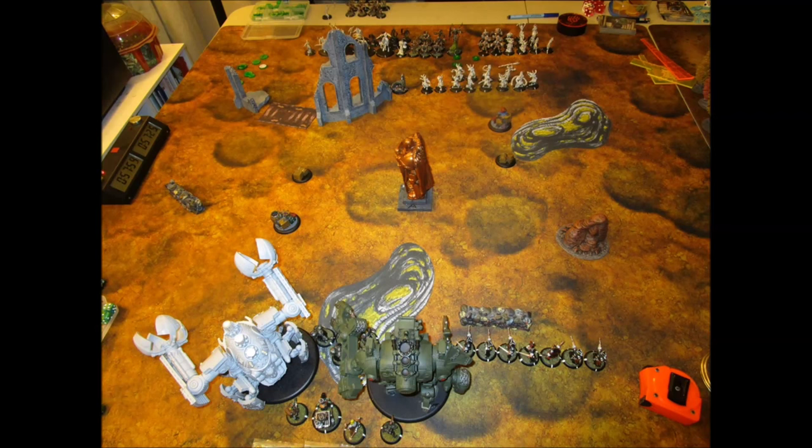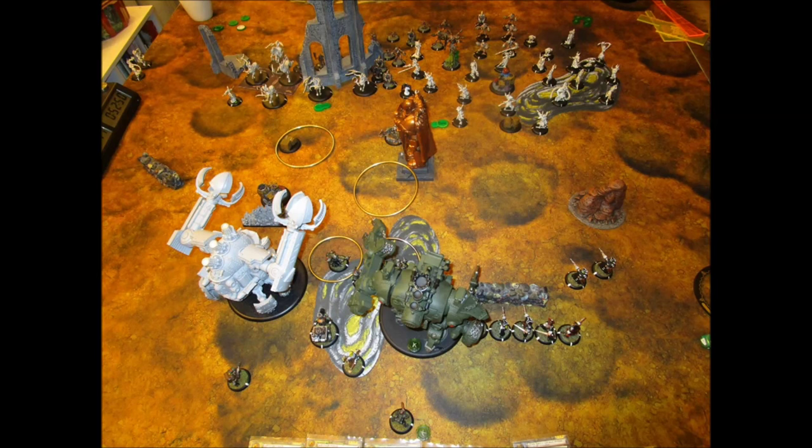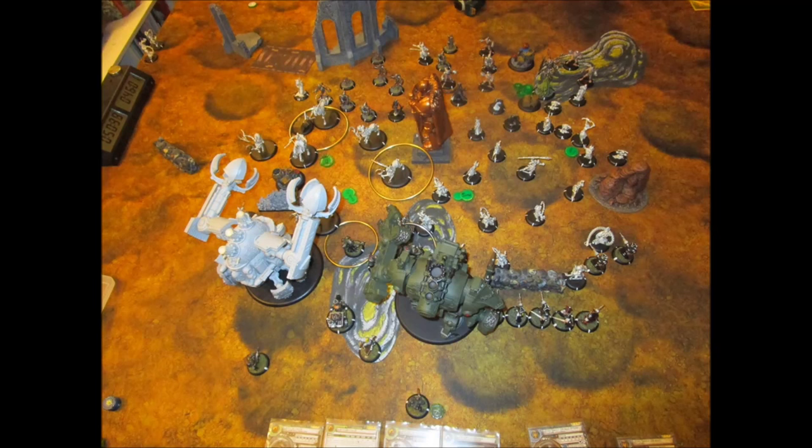A big problem is that a lot of my damage output relies on AOEs, and those Raiders are immune to blast damage. Running through to the situation: he gets first turn, runs up, and puts Ashen Veil on the Raiders. On my turn there's not much I can do — the Gun Mages try to shoot and kill a few Raiders. I don't want to get the Galleon up too far because it'll get charged by Raiders and the feedback will kill Gorton. The Earthbreaker gets up a bit further, I put up a wall, throw out some clouds and rough terrain, and that's really it.